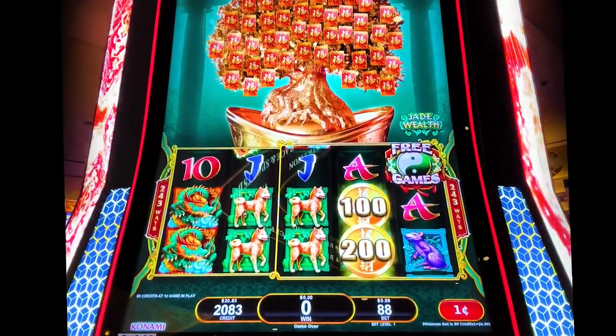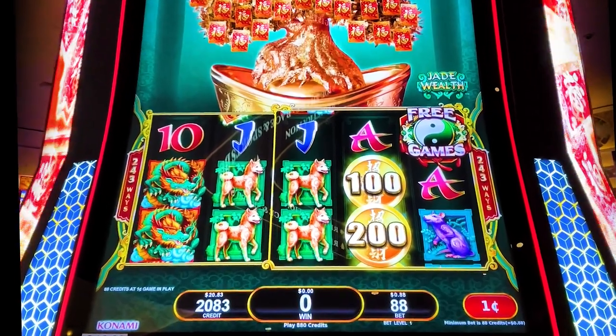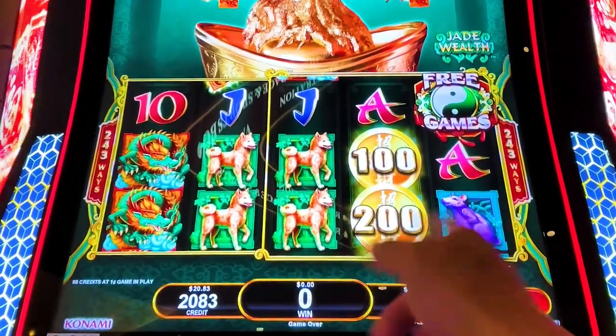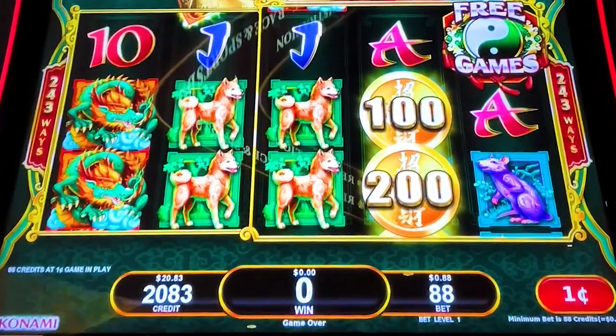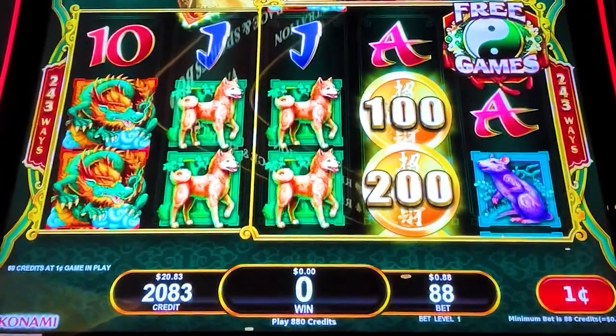176. I need a wild on reel 1 and 2, and then that lets me win things on the other reels if they show up the coin values. Or I need three of the free game symbols.